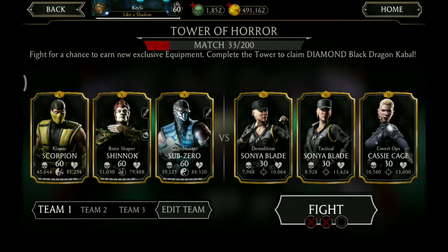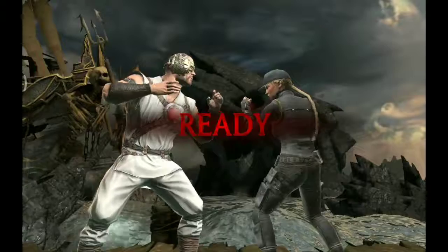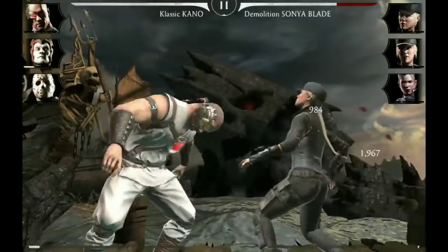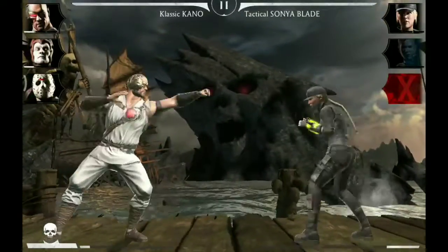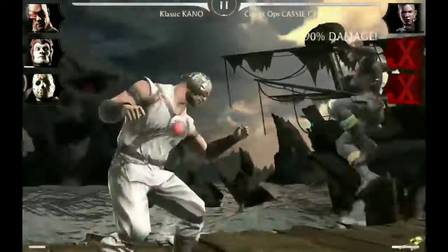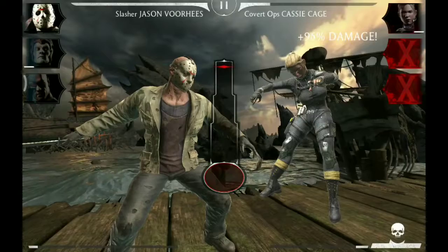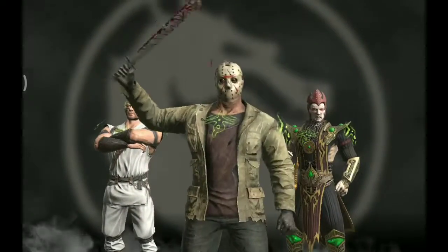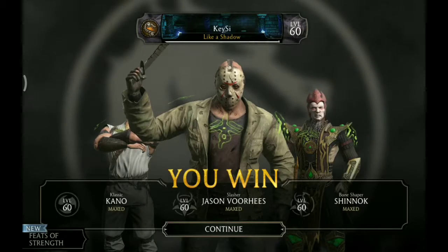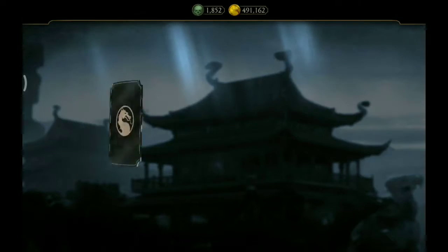And next we need Kano and Jason Voorhees. Starting with Classic Kano against Demolition Sonya Blade. Now she is stunned and out. Special one against Tactical Sonya and she is out. Attack to Jason, special one against Cassie Cage. That one will not kill — we need to apply another punch, and boom. A gold special one level up card.